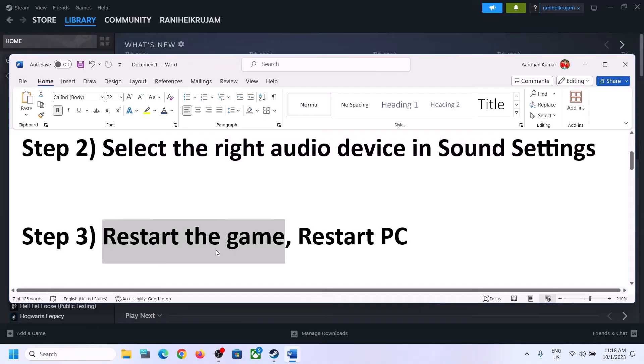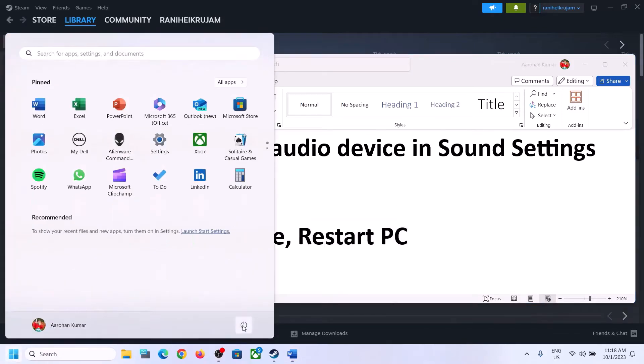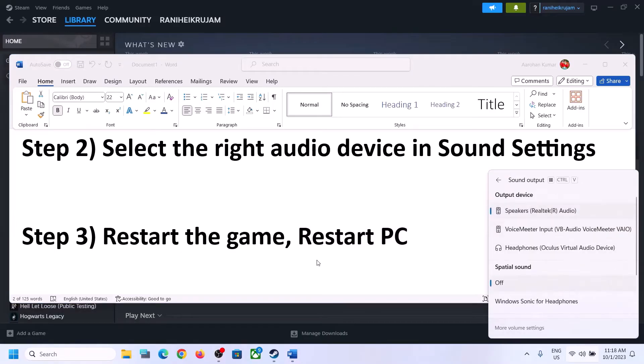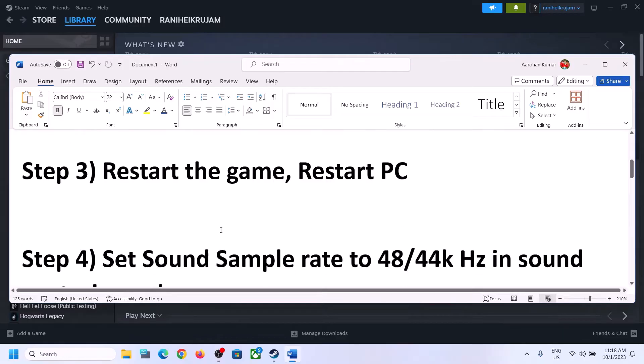The next step is to restart the game. If the game is running, close it and launch it again. If that doesn't work, restart the computer. After the system restarts, again select the right audio device and then check.